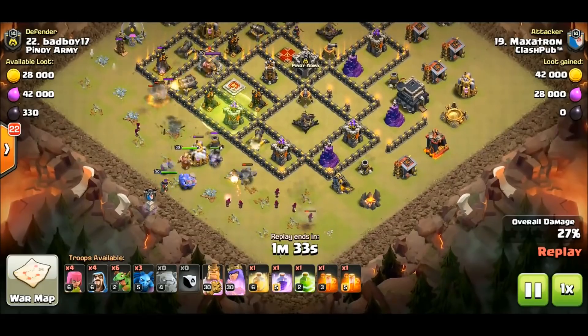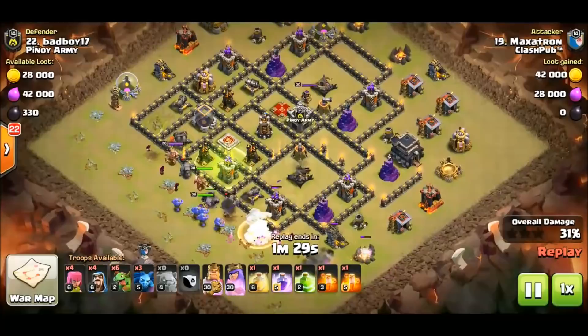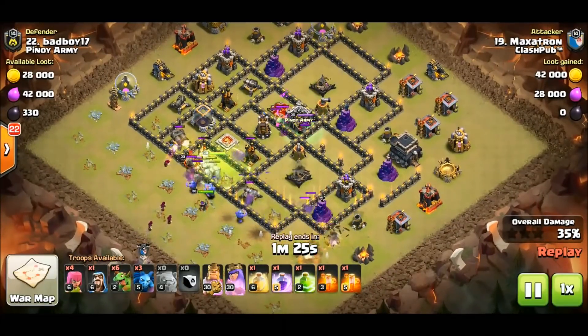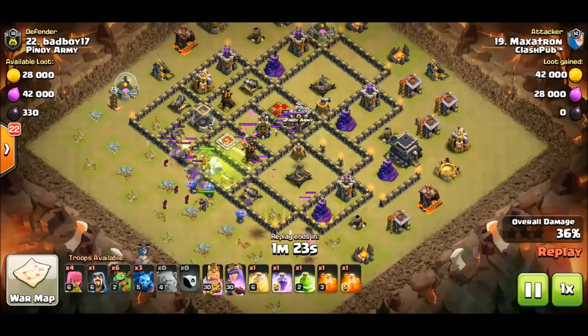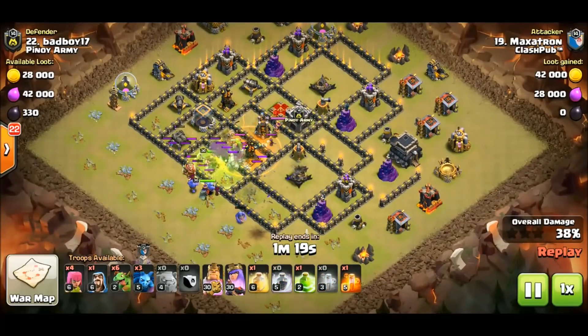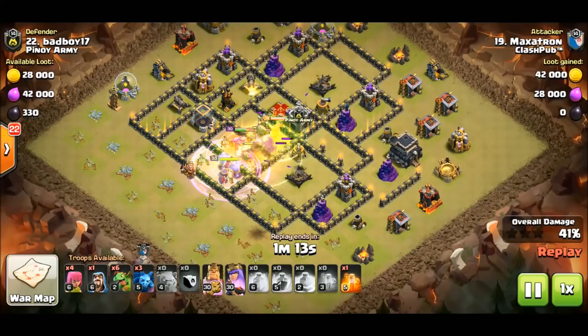Maxitron is going right into these air defenses and he's going to try to take down all four ADs. Once he does that, he can start baby dragging the back of the base. Once the CC's dealt with and the queen is down — those are your main objectives, just like with most attacks. If you're using a stone entry, you're trying to get a lot of value out of this core punch.